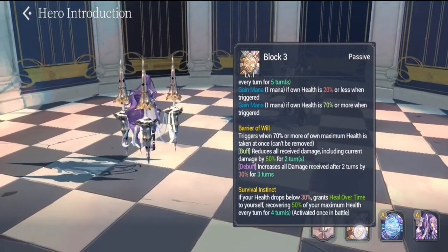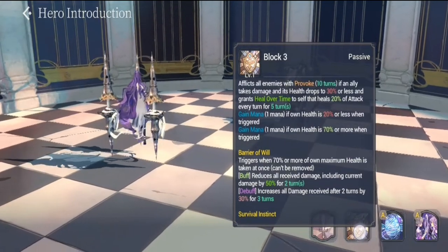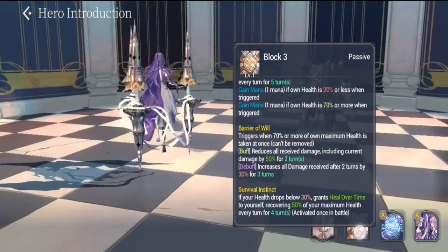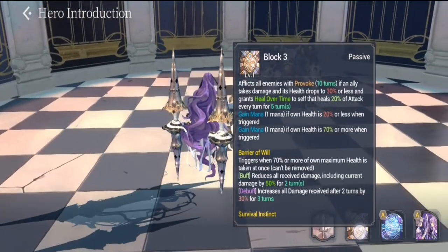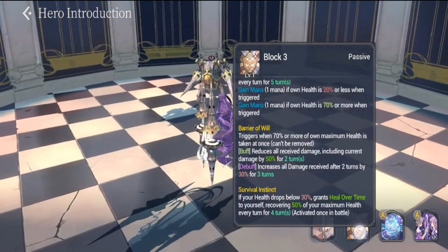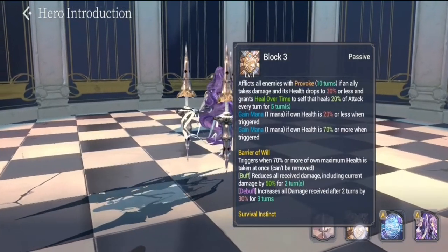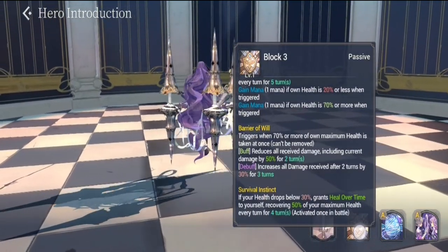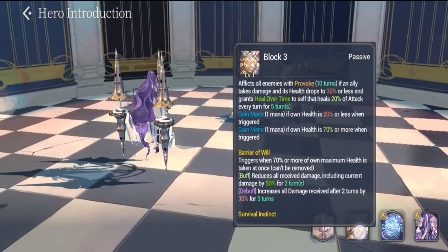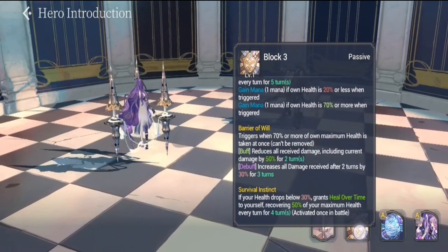For her two added FC passives: the first is Barred Will, which triggers when 70% or more of her maximum health is taken at once. It reduces all received damage including current damage by 50% for two turns, then increases all damage received after two turns by 30% for three turns. The second passive, Survival Instinct, triggers if health drops below 30%, recovering around 50% of her maximum health for four turns.